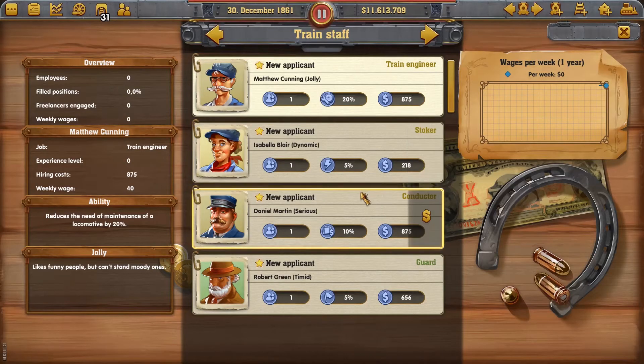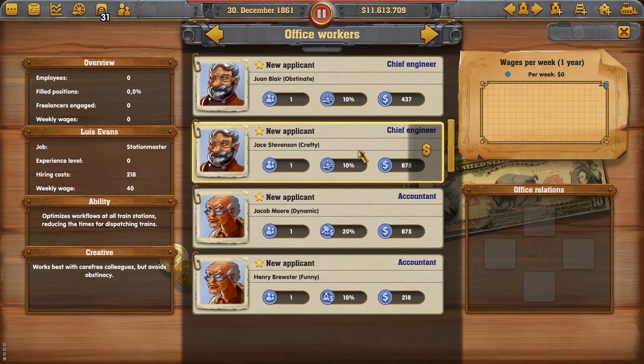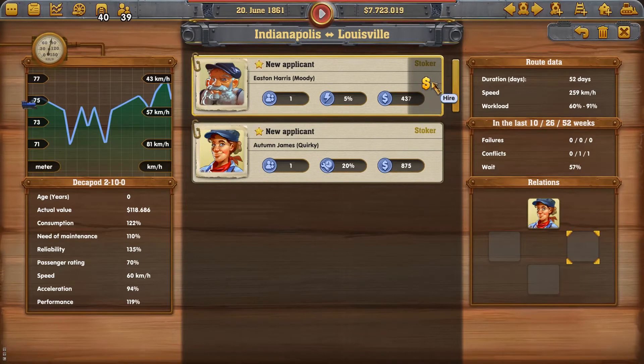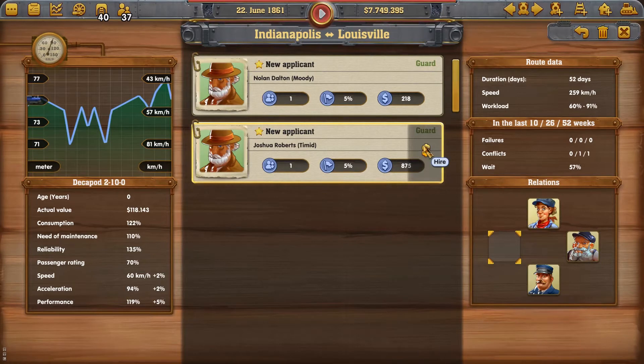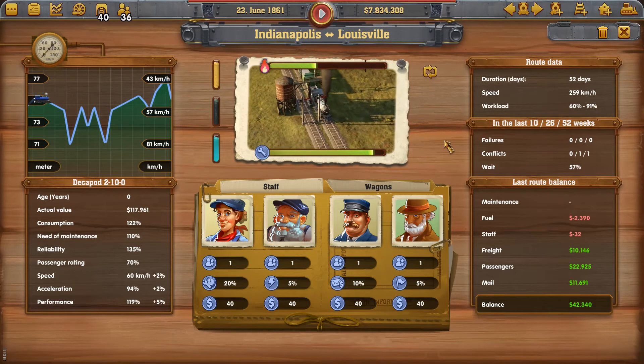You are also in charge of your staff. Choose from numerous applicants with different character traits and strengths, any of whom could be your next train driver, platoon attendant, or accountant. But be careful, because your employees need to be selected and combined with care.